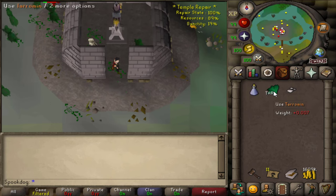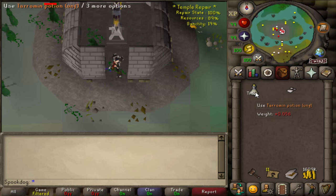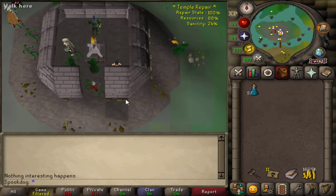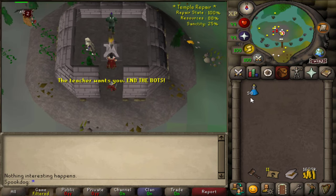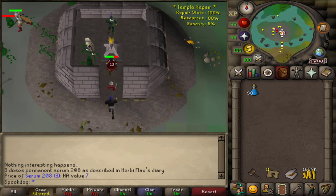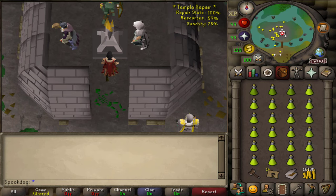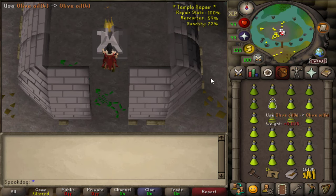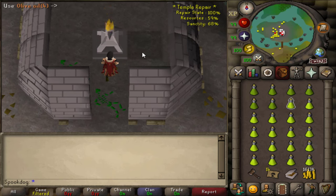To make Serum 208, you have to get your sanctity to 20% and sanctify a Serum 207, which you can make from a vial of water, a clean tarromin, and ashes. You usually do this during or right after the quest, so you probably don't have to worry about curing Razmir at this point. Another tip: if you use RuneLite, I recommend using the Entity Hider when sanctifying your oil, so you don't accidentally use your oil on another player or monster.